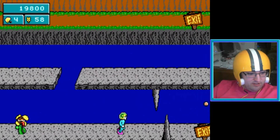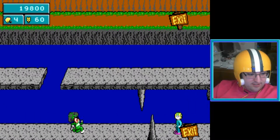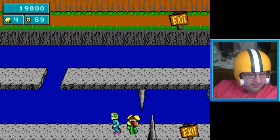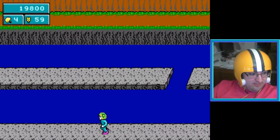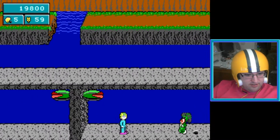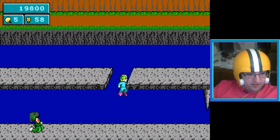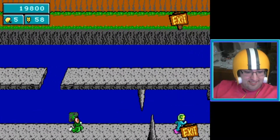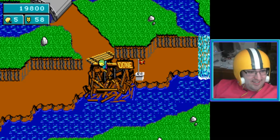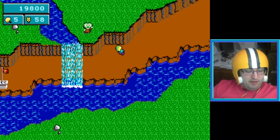I want to stun the guy over here so that I have more time to not get hit by the stupid melon. Alright, he's out of commission. Oh my goodness, I have to exit the level — I can't stay here. Unfortunately, can't use that as a farming spot.